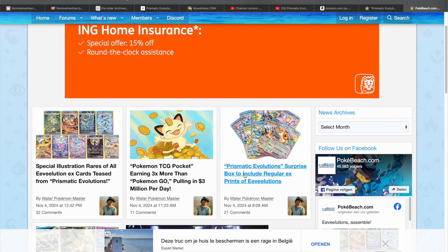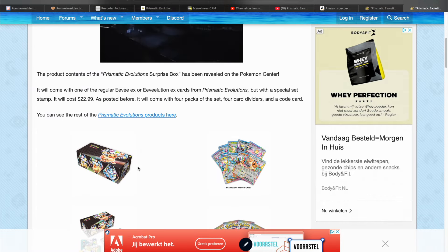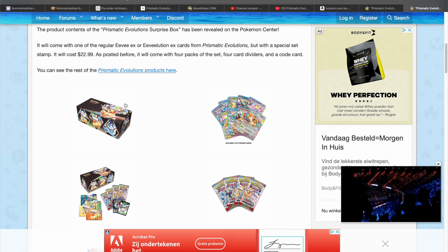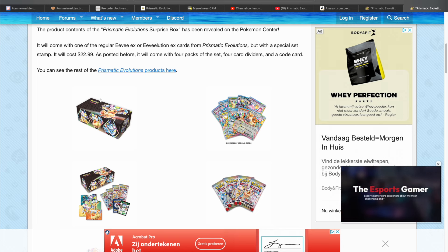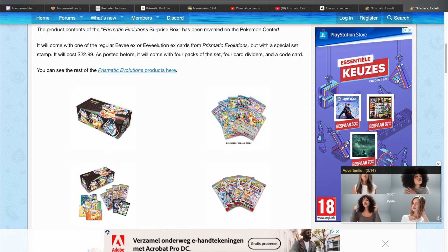Prismatic Evolutions surprise box to include regular EX prints of Evolutions. So some people, for some reason, thought they would actually put Special Illustration Rares in this surprise box. And I was like, why would they do that? If they're super hard to pull in the main set, or if they're the highest pulls in the main set, why would they just put them in a surprise box? That would not make sense to me — maybe a Full Art would have been understandable, but I'm not too surprised that they decided to put in the regular EXs.